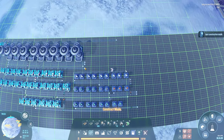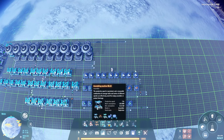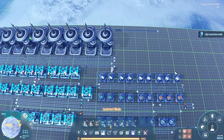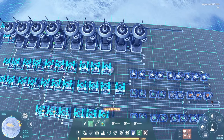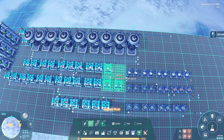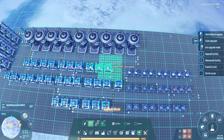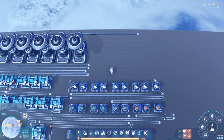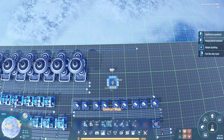Up here again we are going to be putting in some assemblers. In case you don't know, you can mass-upgrade stuff — we don't want to upgrade the sorters or anything else, just the assemblers. Everything is now mark three — that was easy. I'm so used to using the mark two that I kind of overlooked that.